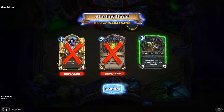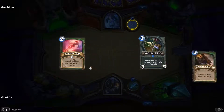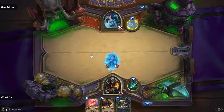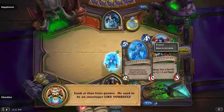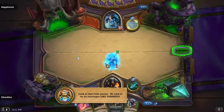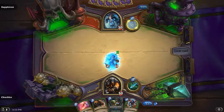Drop a Leper Gnome, Hound Master, and hopefully get a couple early drops. Explosive Trap and Animal Companion — that's not bad, I'll take that. What is this: Frozen Champion, permanently frozen, adjacent minions are immune to Frostbreath. Wow, that's awesome. Look at that little gnome — 'He used to be an interloper like yourself.' Cool, that's awesome that they give you this minion.